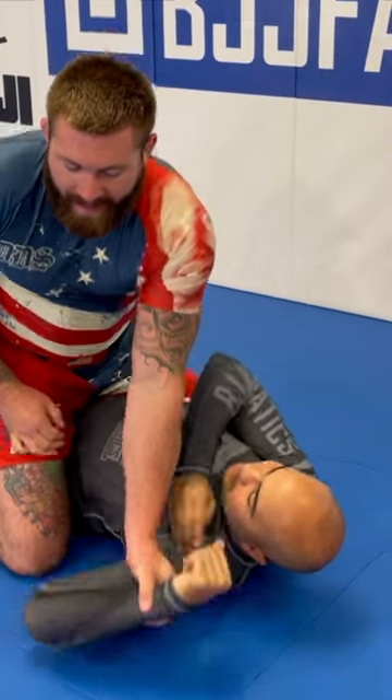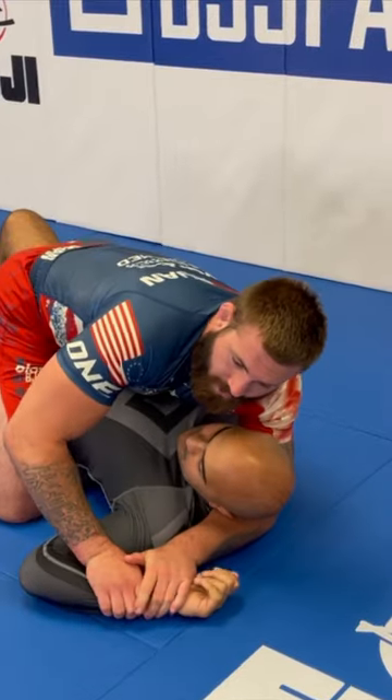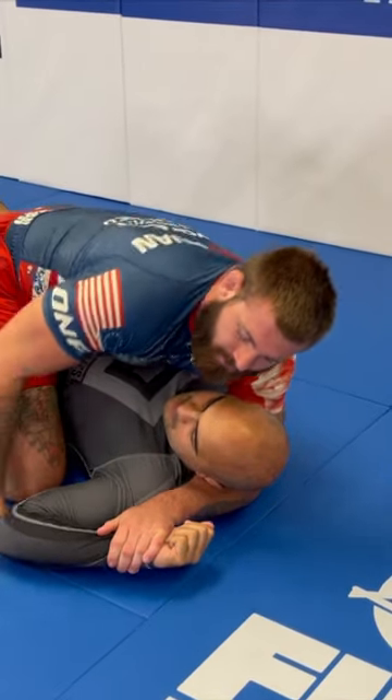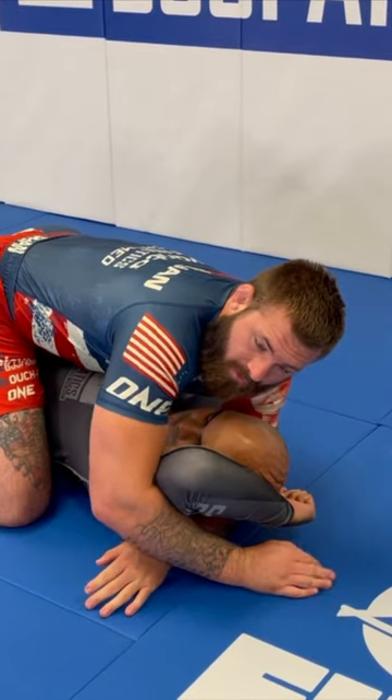Once I do get a hand pinned, it's a pretty easy thing to start your series of dilemmas. From here I can come through and start to control my partner's hand. Now your partner has two choices. Number one, if he doesn't do anything, he will always surrender an underhook and now he can elevate his arm over his head.